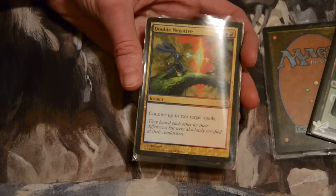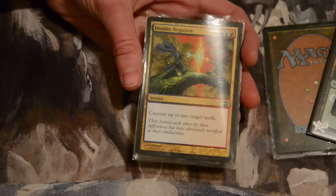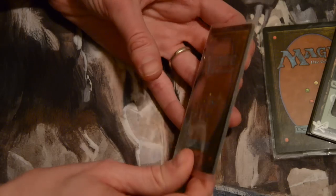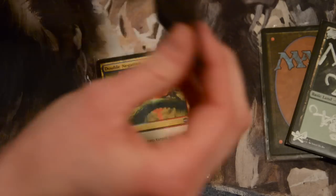Also, Double Negative. Three mana, two blue, a red, and counter up to two target spells. That's really cool. I've never seen a card like that. There's more in here — just that one.